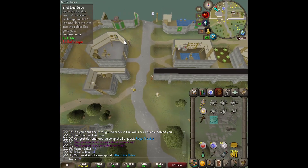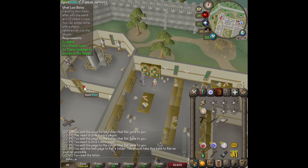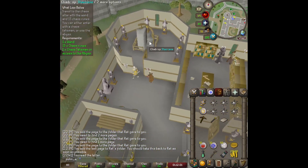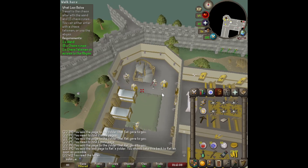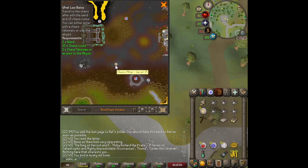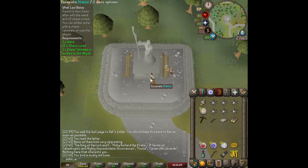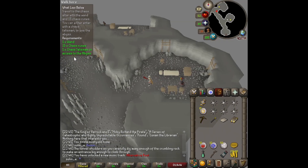We sliced up some outlaws, returned Ratty's papers, and he gave us a task to deliver a letter to Surok Magis. Surok burns the letter right in front of us and proclaims he can turn clay into gold — but he needs us to get him some cool stuff so he can do it on a bigger scale. To upgrade his wand we have to go to the Chaos Altar, which is in the Wilderness, but there's actually a path underneath the Saradomin statue.